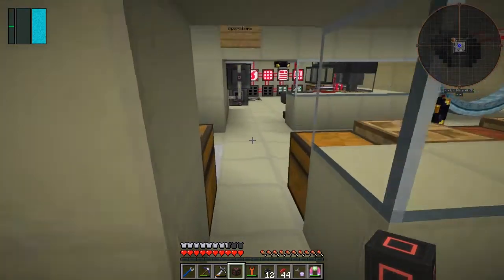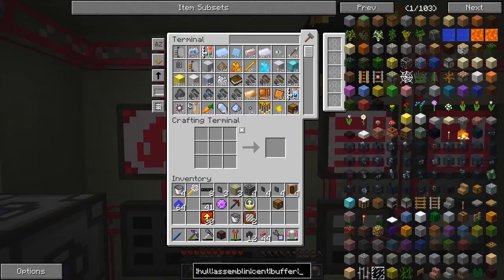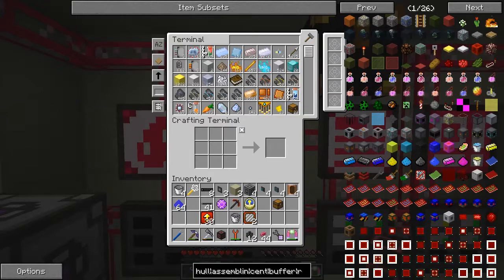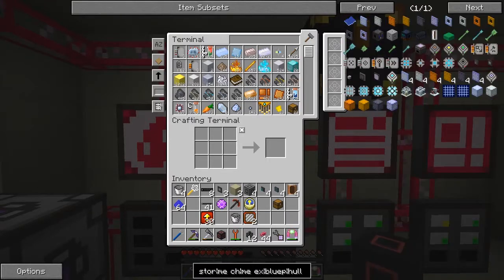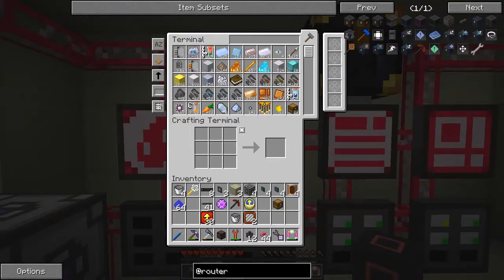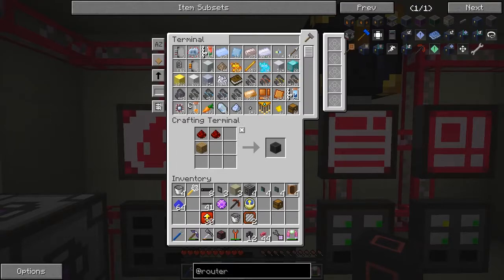Okay, so it looks like I'm going to have to do something else with EU. There is a recipe in the router reborn pack — very cheap but supposed to be disabled. So I reckon we have to make a generator of some description. There's a device in Tech Reborn called an RF-to-EU converter — I'll make one of those.